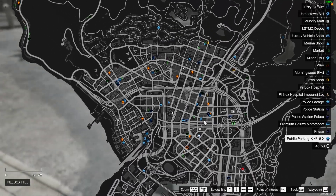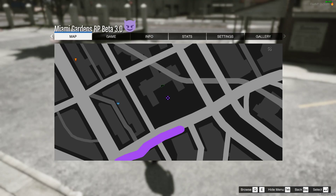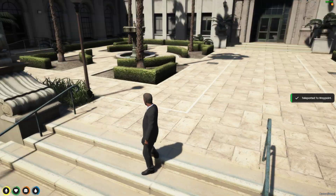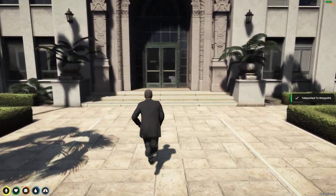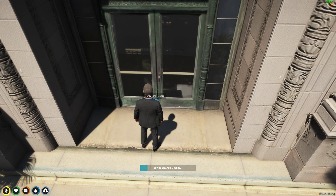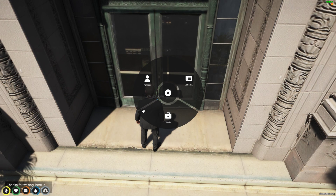For the weapons license, I added it all the way up here in the city. It's going to be a green gun ID icon — it's going to be the weapon license center. You can just drive there. You come up to this green door, walk up to the blip for weapon license, you're going to be buying your weapon license here, and there you have it. You now have all three IDs.